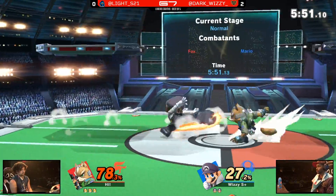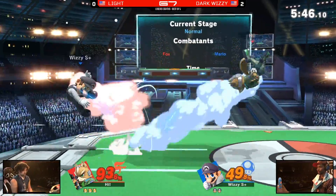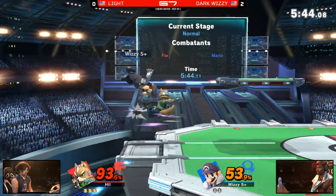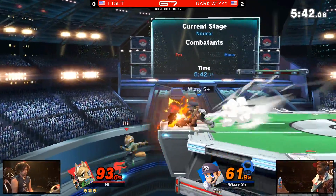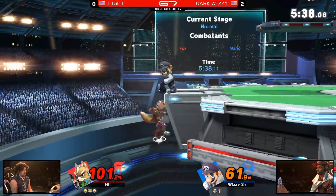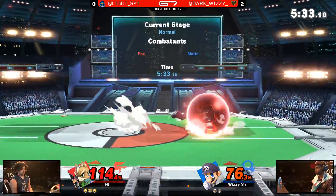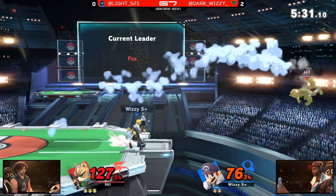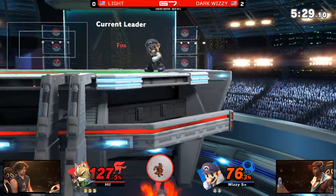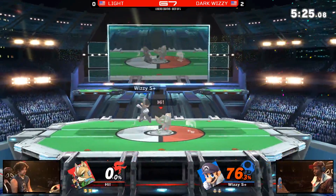Goes for the up smash — not going to land. Wizzy with a rare misstep; he usually lands those turnaround grabs all the time. Now Wizzy is struggling as he takes 49 percent basically for free. He's trying to neutral air out of these combos but he can't do it. There's that dash attack we talked about. Deep recovery right here — good stuff. Responding back with the back air just to get center stage. Wizzy conditioning so many times without the smash — sneaks in that grab. You hate to see it. The nerves.